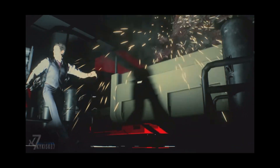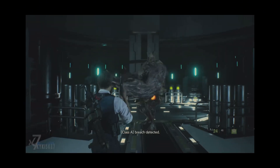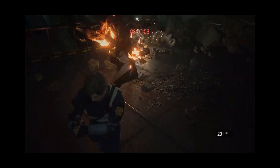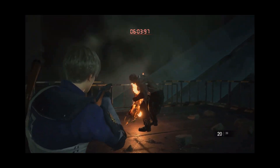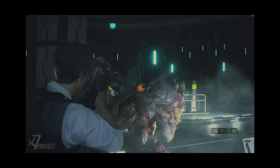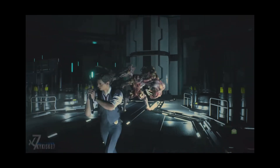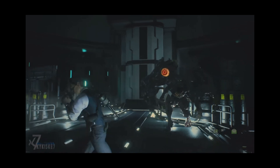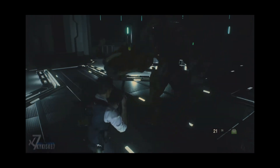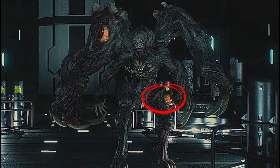Coming in at number three is the stage three William Birkin fight from Resident Evil 2 Remake, also known as the third form Birkin fight. I've seen a lot of people speculate that the Super Tyrant fight at the end of Resident Evil 2 Remake Leon scenario is debatably the hardest boss fight in this game, but I think otherwise. This Birkin fight has gotten me killed on several occasions while doing speedruns and hardcore runs. Your first objective is to make sure you shoot all three of his eyeballs displayed on his body — one on his arm, one on his leg, and one on his back.